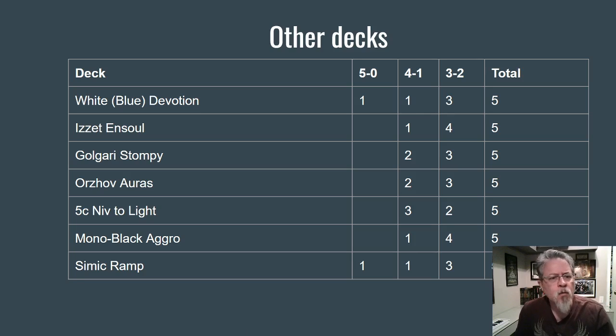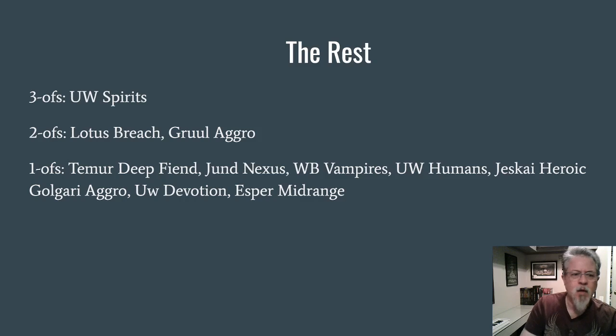In tier two, all these decks had five results. White-Blue Devotion is mostly a Mono White Devotion deck but splashes blue for Reflector Mage and Teferi. Then there's Ensoul Artifacts, the Golgari Stompy deck that made a splash at the Pro Tour, and the Orzhov Auras deck that made a splash at the Japanese Players Tour. Five-Color Niv-Mizzet is still hanging around, Mono Black Aggro is still around, and the Simic Ramp deck — mostly green ramp but splashes blue for Uro and Hydroid Krasis.